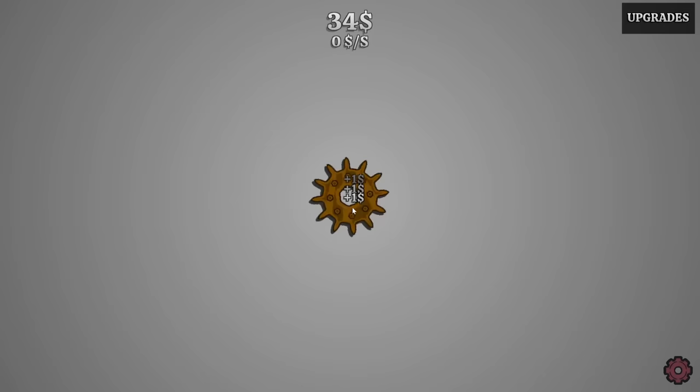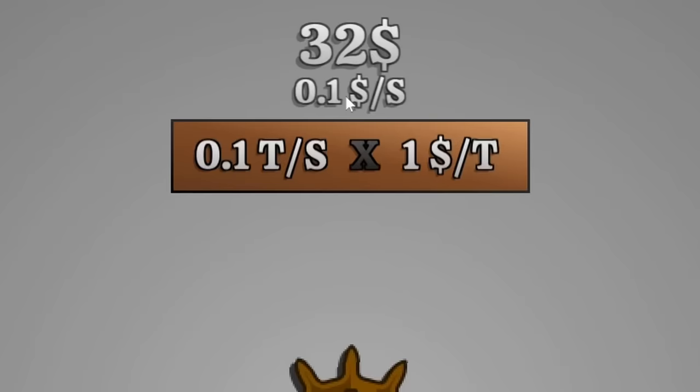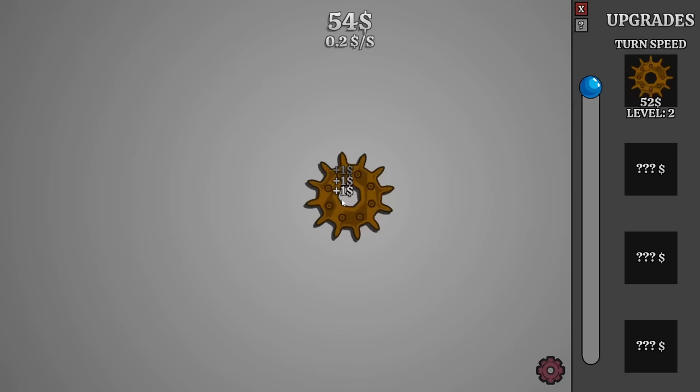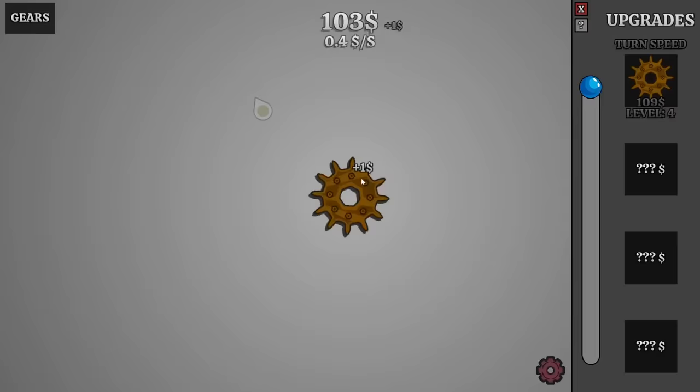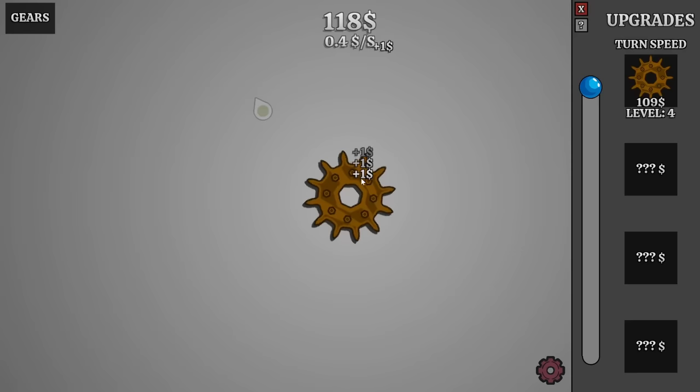Of course, it's not turning nearly fast enough — it's making a dime every second. We'll just click it a ton more times so we can increase that even more. And then once we upgrade it again, we're starting to make a third of a dollar every time. We're gonna be here a while. And now we're up to 0.4.